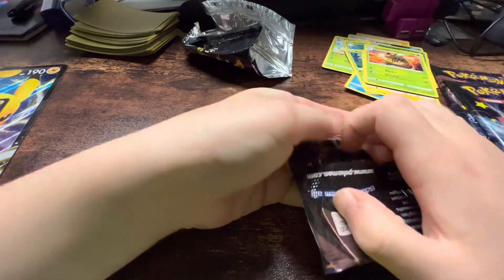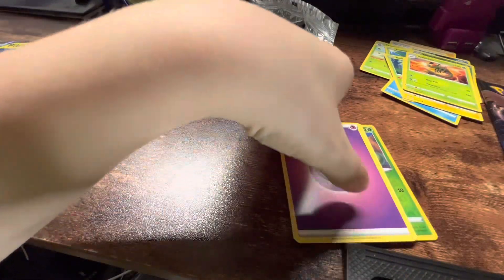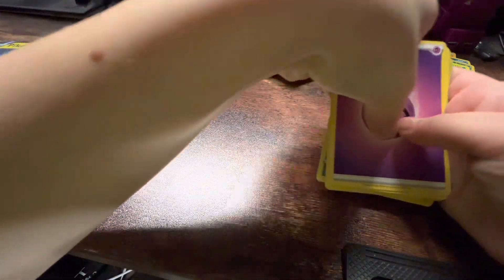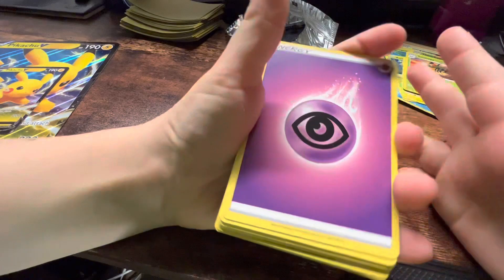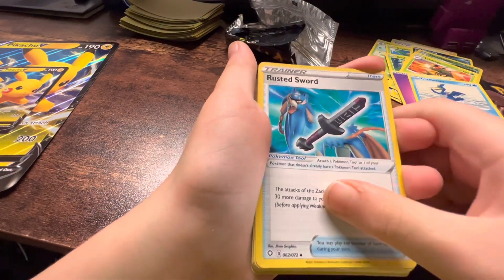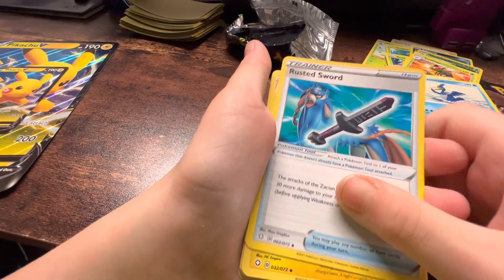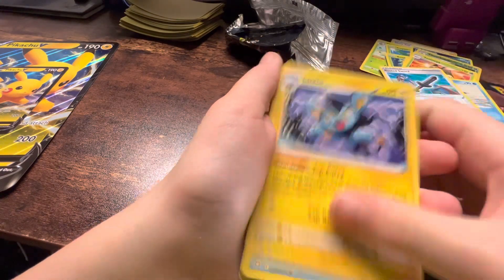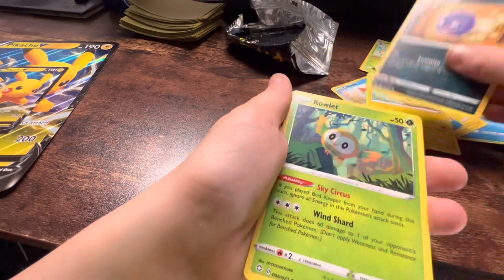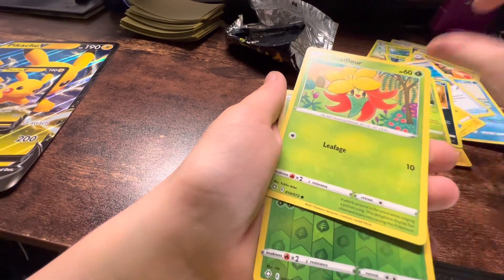Next is a Corviknight pack. Psychic energy, Chromeon, Rusted Sword, Chill or Peco, Coughing, Rattata, and Gossifleur.